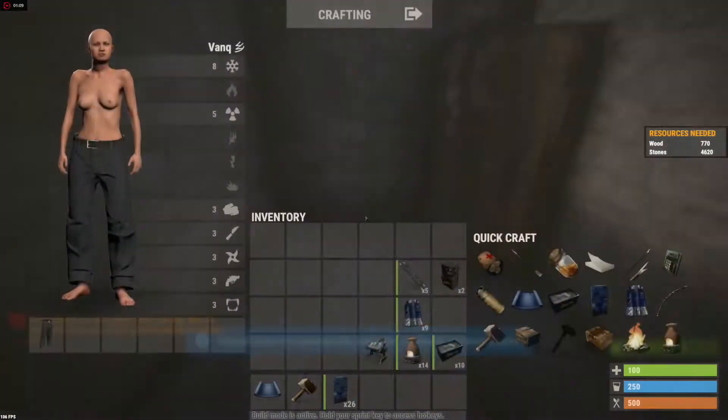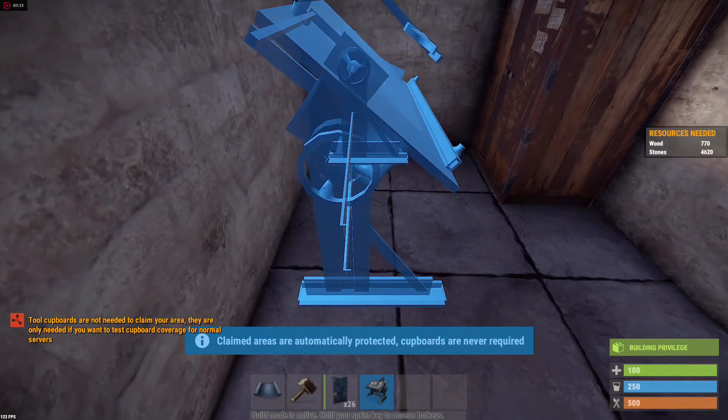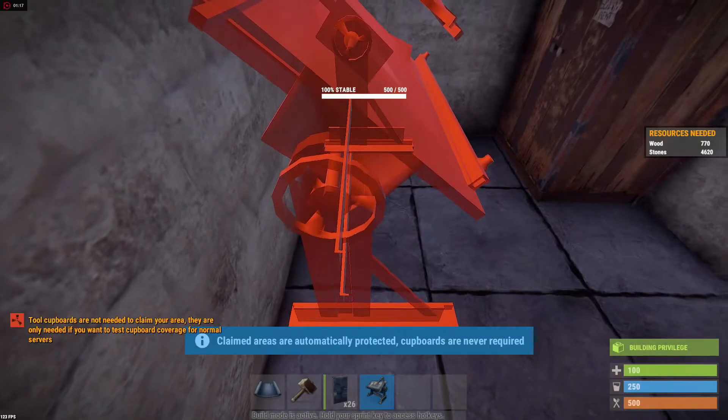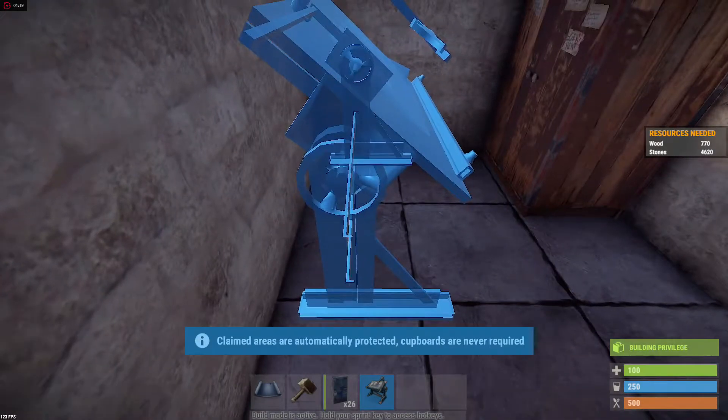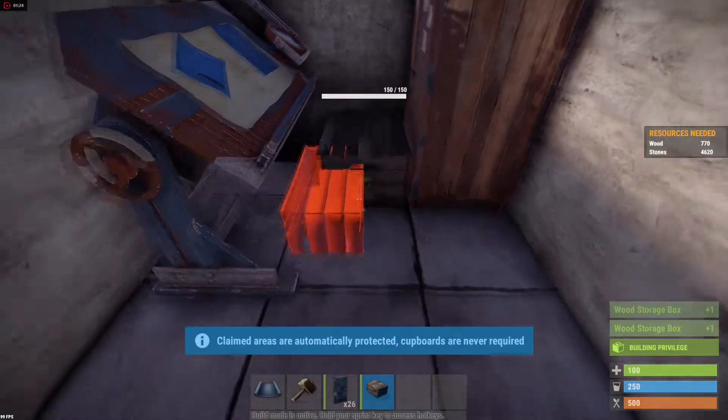You want to take a TC and place it in the wall just like so, right next to it as far as you can, and authorize. Then you want to take your repair bench, rotate it so it's facing that way, and place it all the way to the left and all the way to the back as far as you can. It's kind of hard to do sometimes but you can do it just like that.